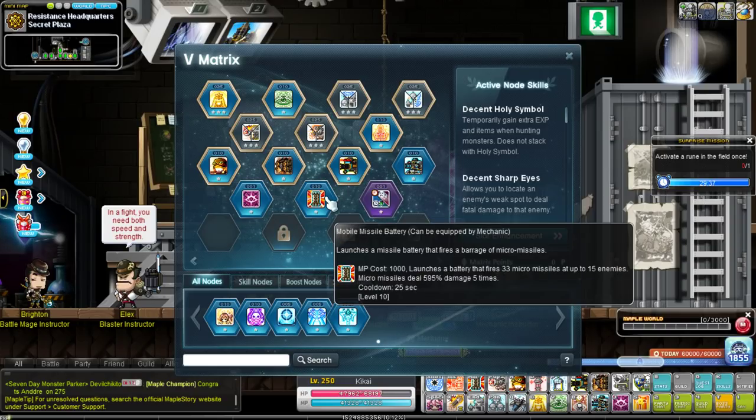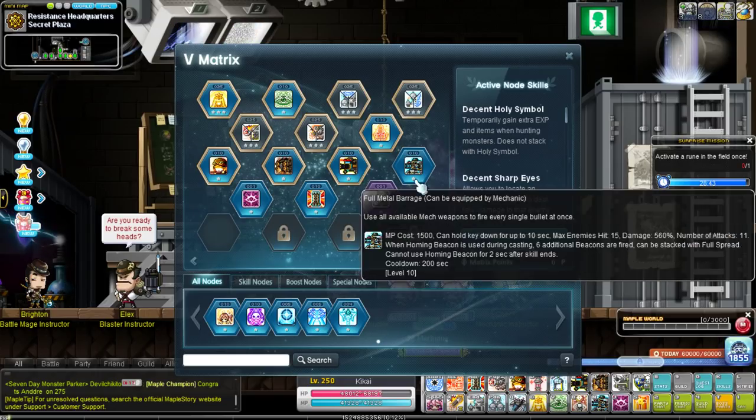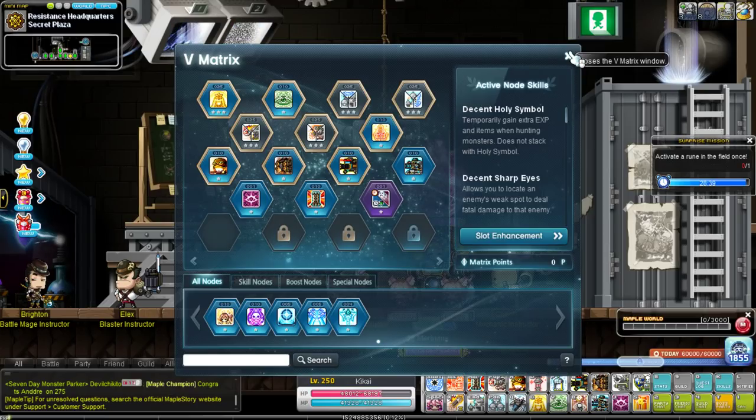Probably the most important skill for mech — and I emphasize NEED — is the Relentless Attack special node. All of mechanic's summons have different cooldowns, none of them are really synced up besides Doomsday Device and Mecha Carrier. You need this to reduce their cooldowns so that while you're mobbing there are no gaps in your summons. If you're mobbing effectively with Frenzy, Spawn, and friends, this should proc enough for near 100% uptime on summons. Without this boost node, mech can be really rough to train because those gaps add up a lot over an hour and hurt your EXP rates exponentially.